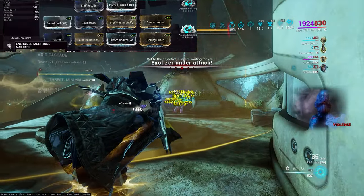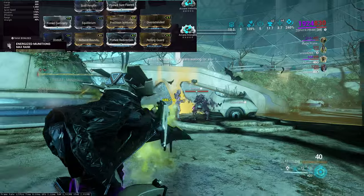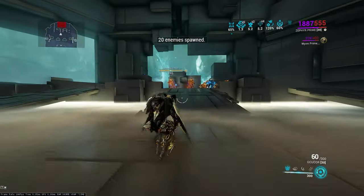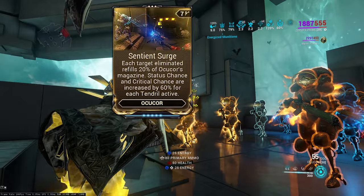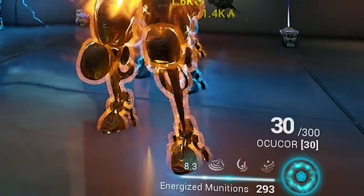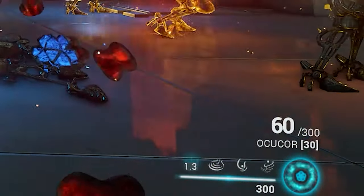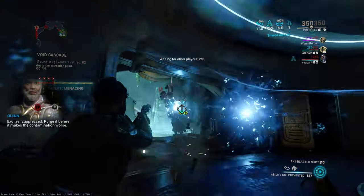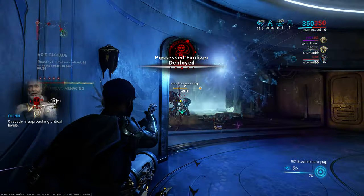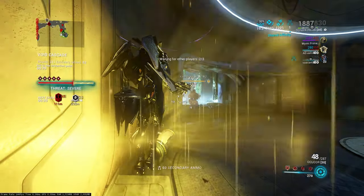Energized Munitions is a fantastic ability that allows the Ocukor to keep up its momentum. The Ocukor is so strong that 90% of the time you absolutely do not need Energized Munitions — it will sustain itself with kills. With Sentient Surge, when you kill enemies it refills 20% of your magazine, keeping your tendrils going as long as possible. But after 30 minutes in Void Cascade or Netrocell missions, some enemies have damage immunity phases where you might only have 10 ammo and need 15 to kill one. Energized Munitions acts as a safety net to keep tendrils up at all times.